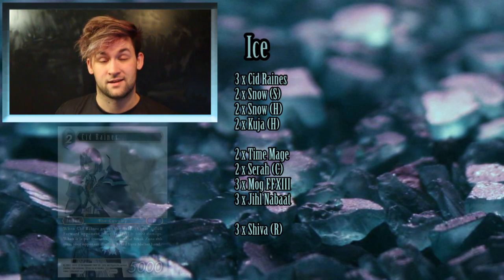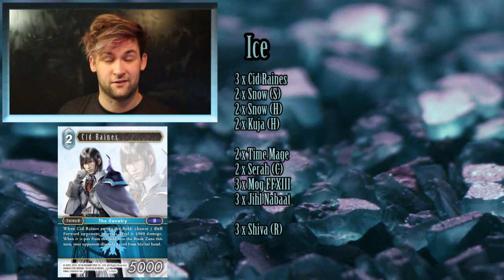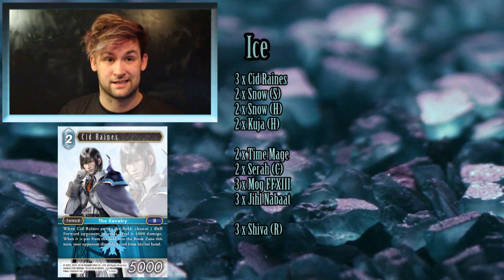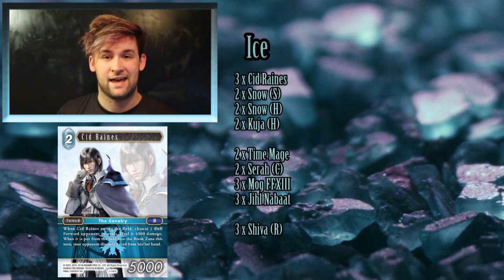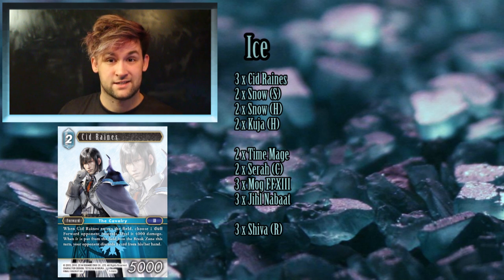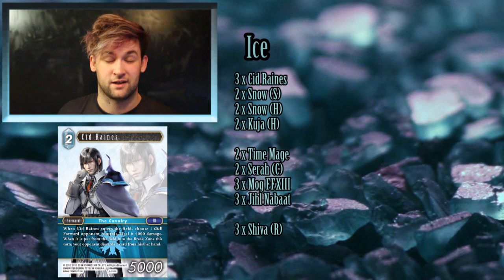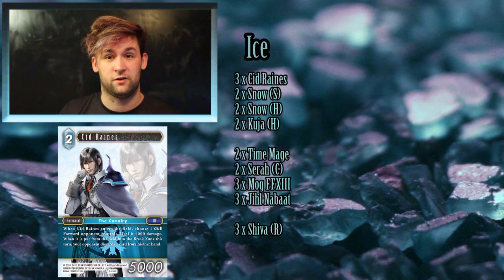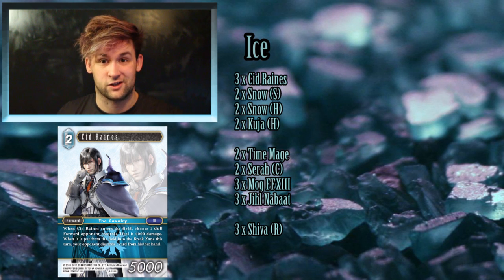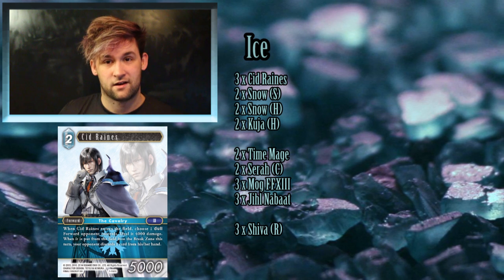The first card I've picked is Cid Reigns. He's a very cheap guy that's very above his curve, and if his effect kills something he can make your opponent discard a card — generating a lot of advantage and well worth his cost. He's not the greatest card in the game but he's very good at a tempo strategy, picking your opponent apart or finishing something off and making your opponent pay for it.